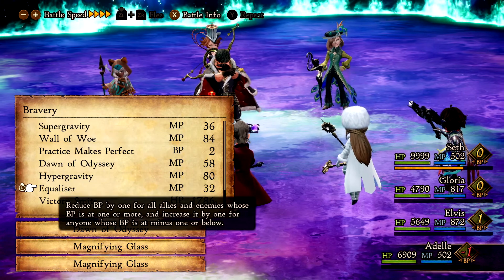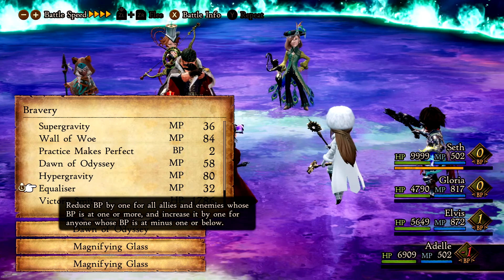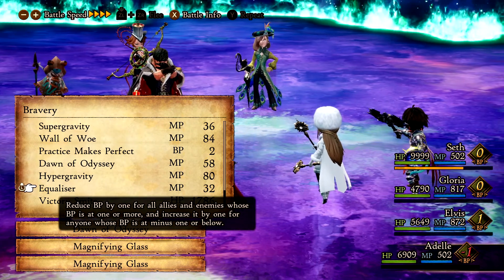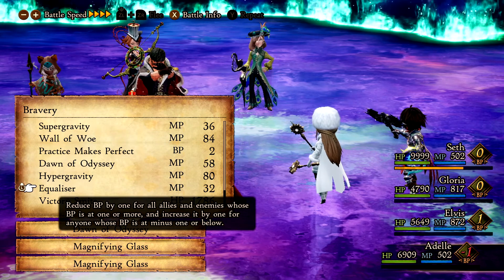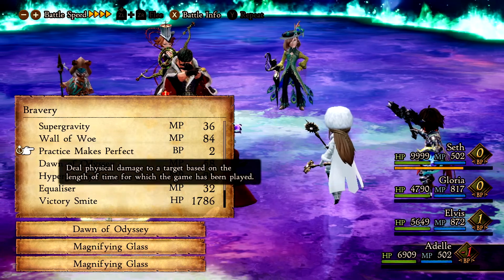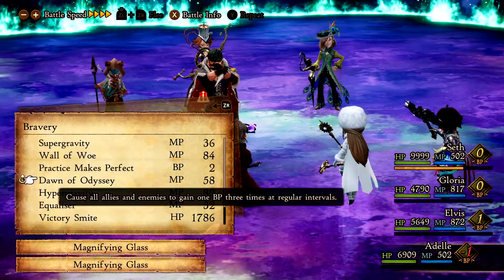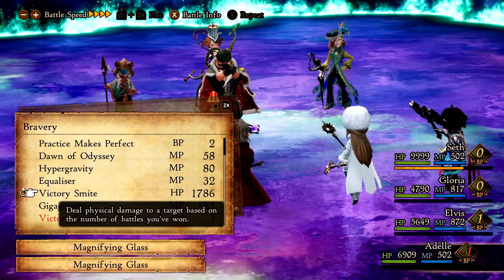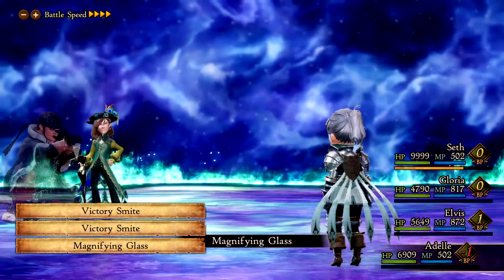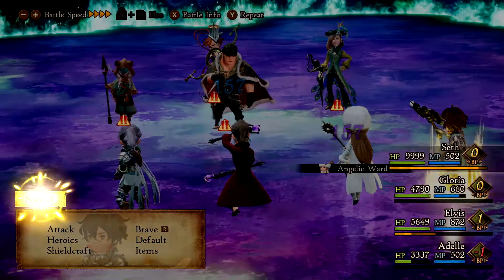You know what I could do — visit: if BP is minus one or below, increase it by one for anyone. I would give Adelle a BP. I might do that but not now. Might also not use Dawn of Odyssey then. I want to see Victory Smite do damage — I want to see how much. 2000 — that is solid.